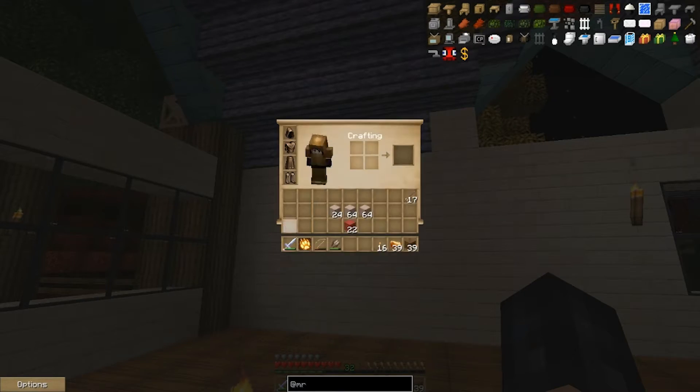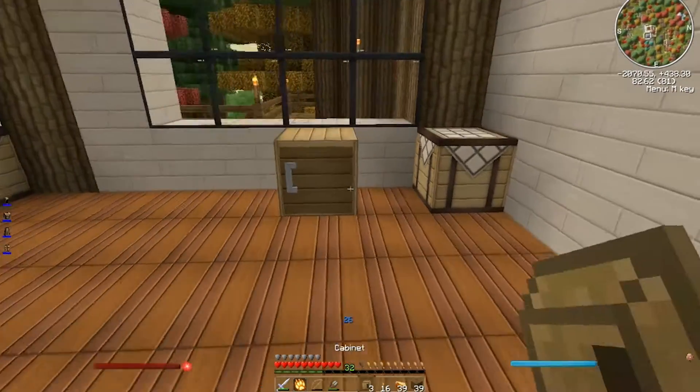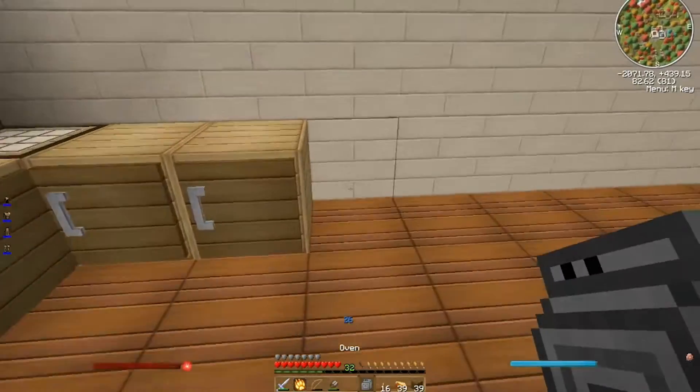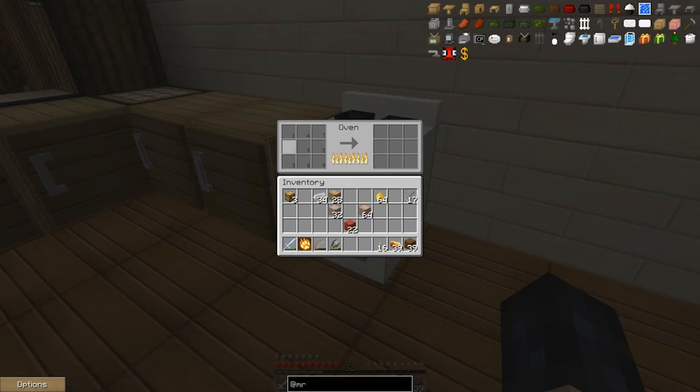We'll make a couple kitchen cabinets and go from there. I liked how — I think it's Joel — he has his crafting table back there. I thought that was pretty cool. So we'll put the oven there. Appliance city! How cute!